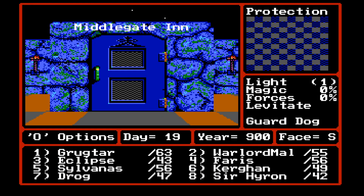Hello and welcome back to the Let's Play of Might and Magic Book 2: Gates to Another World. As you can see, we're in front of Middlegate Inn. I have leveled up again — Sir Hydran and Draug.